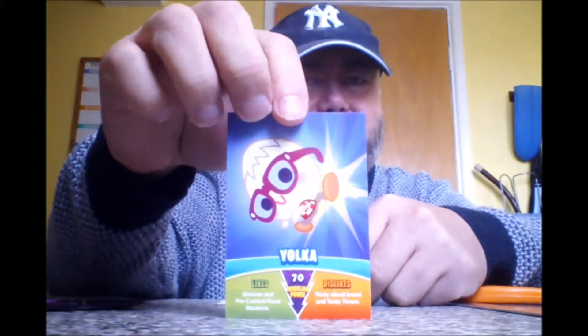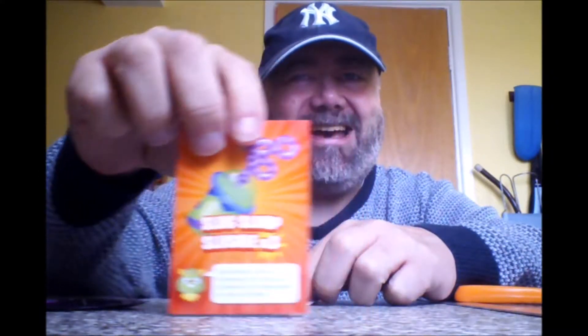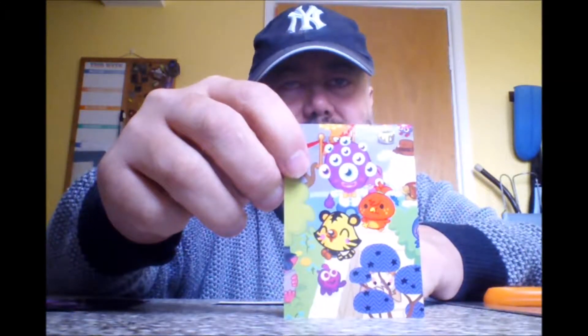Let's carry on with these. Slug slump slushy — lovely cookie flavor! Some more of these things, whatever they are. A circus door, another part of the egg hunt, puzzle, shambles, octopus — octopus cable, whatever the heck one of them is — and some igloo wallpaper.